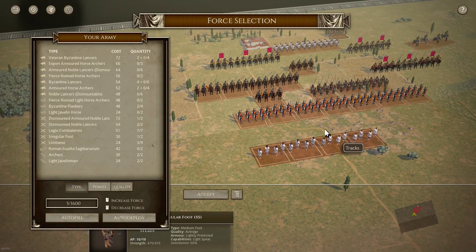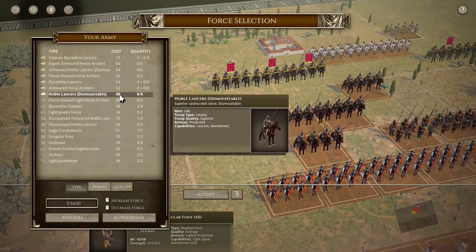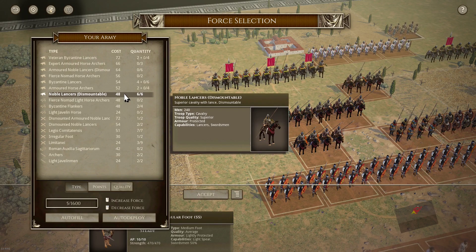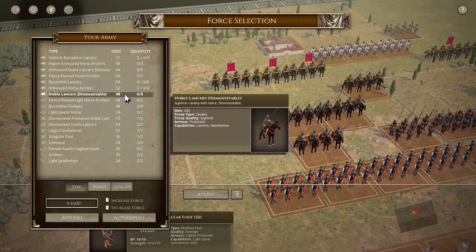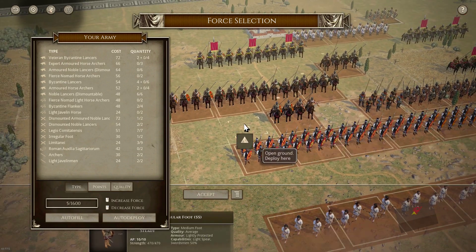At number 9 on my list I'm going for the Noble Lancers. They represent superb value for money at only 48, and yet they are superior quality lancers — absolutely fantastic. Great POA advantage for being lancers, plus the quality bonus. Compared to Byzantine lancers, which are actually more expensive, the Noble Lancers do better. Against Bedou Cav they're 50 up, but Byzantine lancers are only 12 up because armour doesn't count on the impact phase. In melee, Noble Lancers are 50 up on the Light Lancers, while Byzantine lancers are only 37 up — so for 48 they really represent great value.